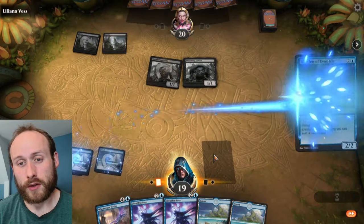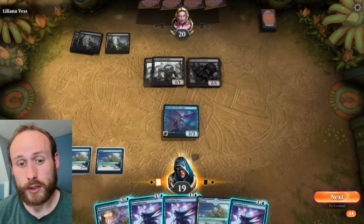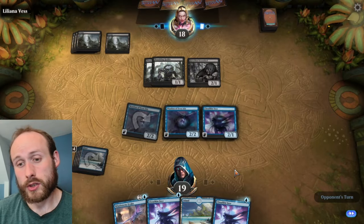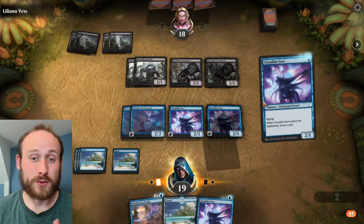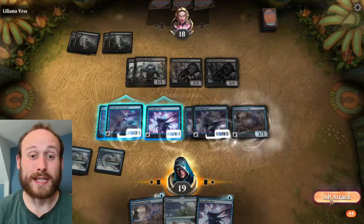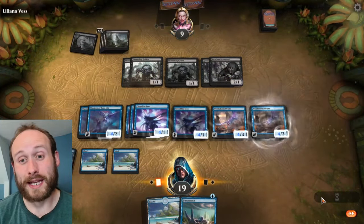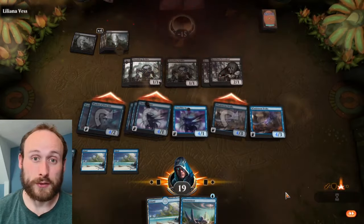With blue, you want to take advantage of the evasion of your flying creatures and keep hitting your opponent in the air. You'll also get a cost reduction on some cards and extra card draw to get your creatures out faster. You can also bounce any big creatures your opponent has back to their hand, keeping them off the battlefield and out of your way.